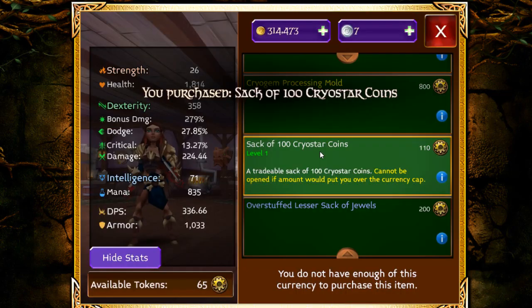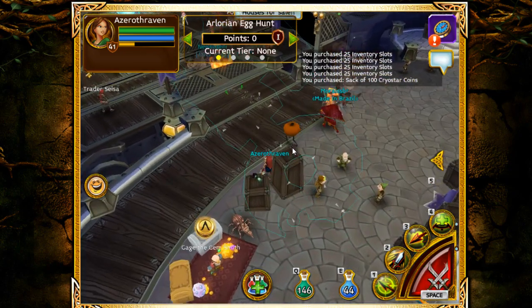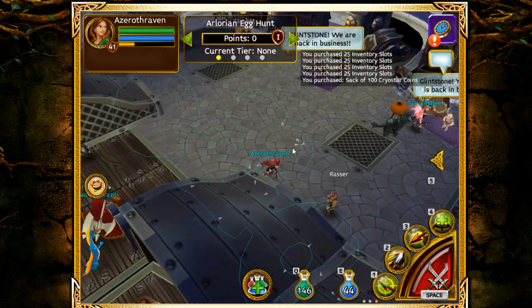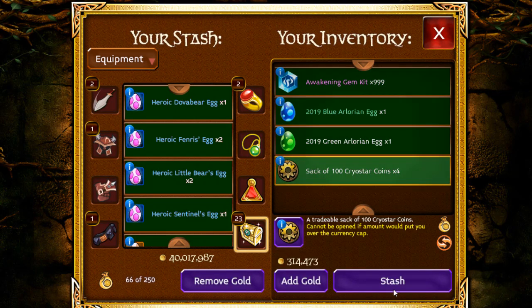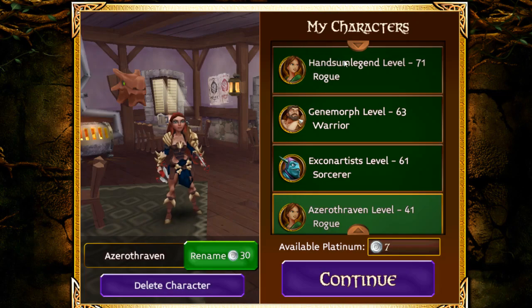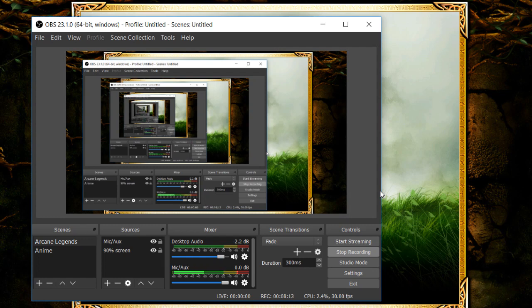If I have leftover tokens, I can turn them back into a Crystar Sack, but it does take 25 Crystar tokens to turn it into a sack, which isn't ideal. I'm going to put the leftover sacks back for any other character I might need, and put the gold back in my stash so I can access it from any other character. Anyway, that is basically the fastest way to get a lot of inventory space in Arcade Legend. Thanks for watching, I'll see you guys in the next video, bye!